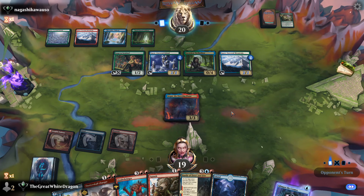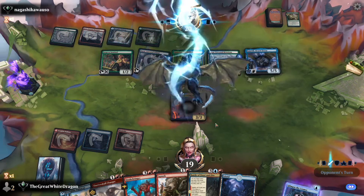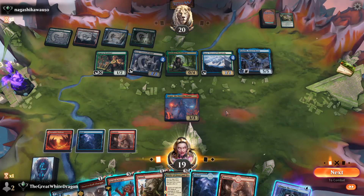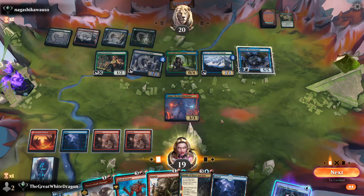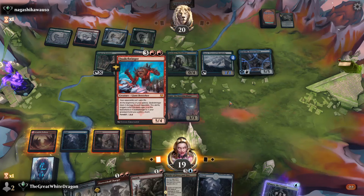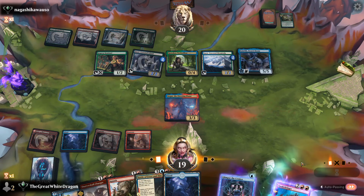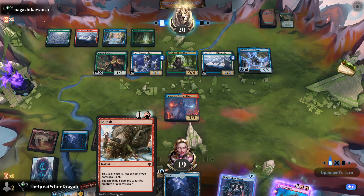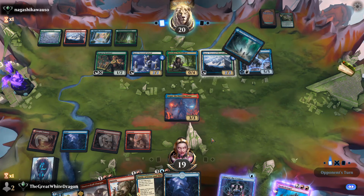He could technically pump everything up and that would be annoying. He actually has a lot. Let's see how I want to do this. That's ward four — quite the annoying warding. This should be fine though. When he attacks, he taps, and when he taps, he gets the Squash. There's probably no way he can stop it.